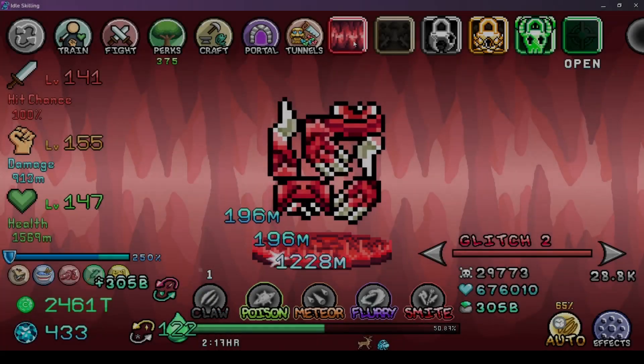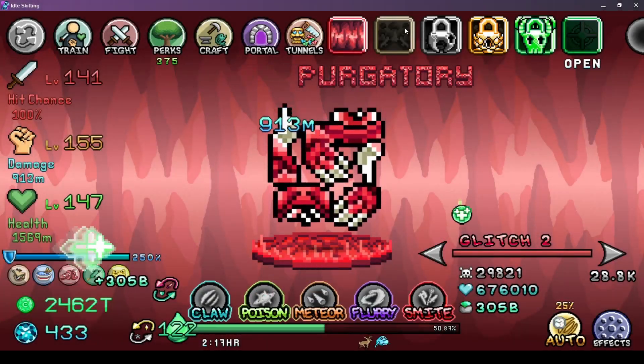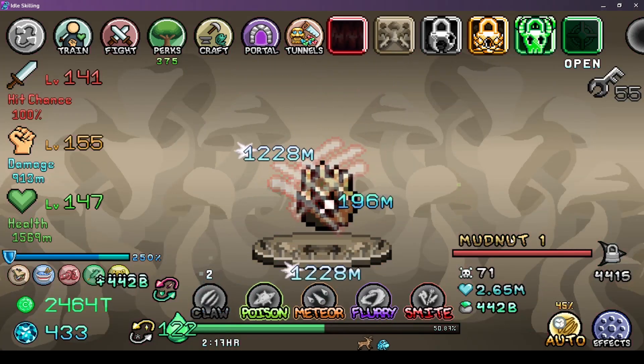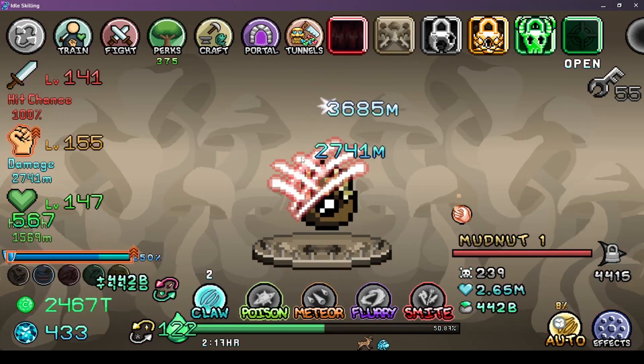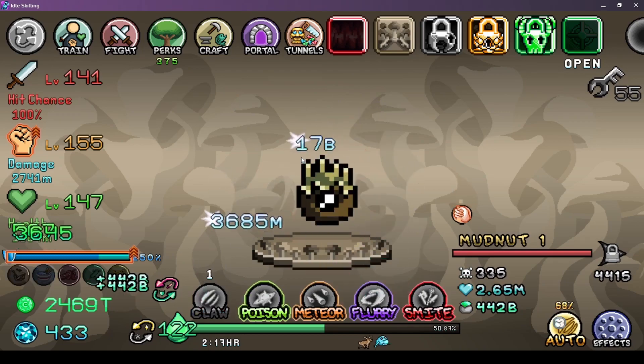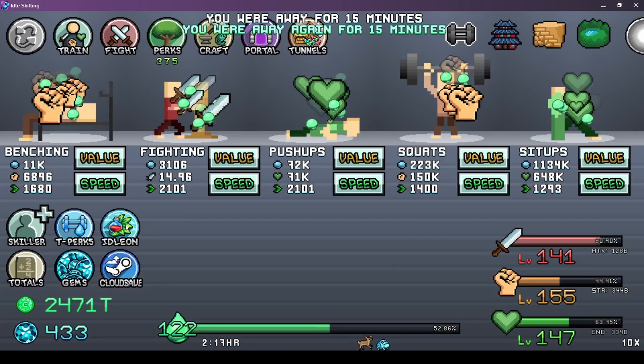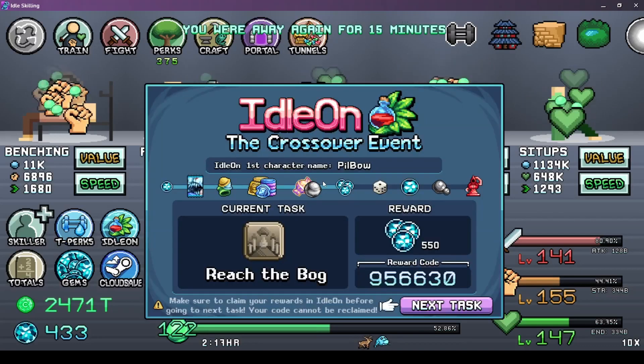So we finally cleared Purgatory. Let's go to the bog. Mudnut. That's not what we are here for - we are here for Eidolon. We have reached the bog.